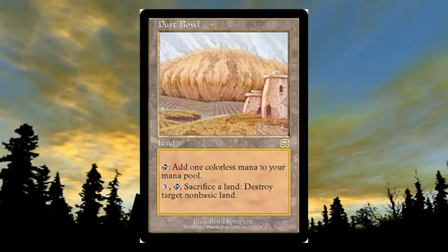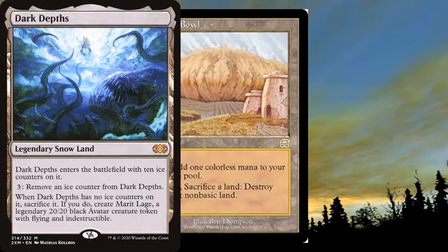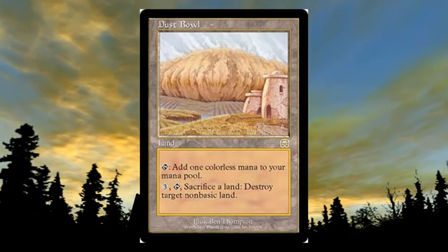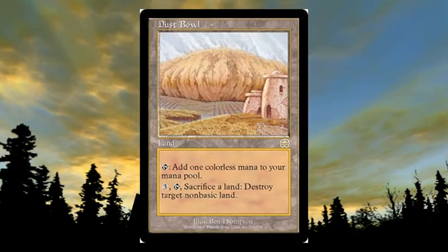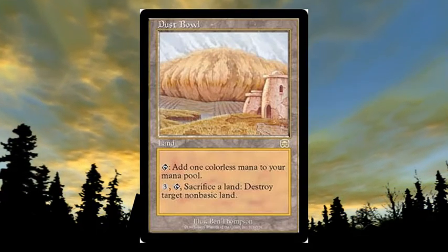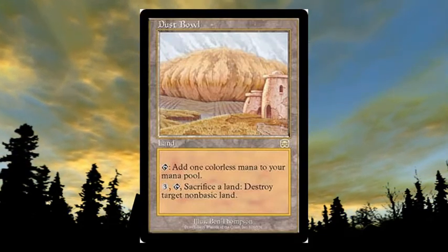Dust Bowl would also be good in the mirror match because you could deal with things like Gaea's Cradle and keep doing that if they run multiples. You can also sacrifice another land if you want, or sacrifice itself — it doesn't say 'another land.' That's a bit of a design quirk. Anyway, that's Dust Bowl at number 8, and let's move on to number 7.